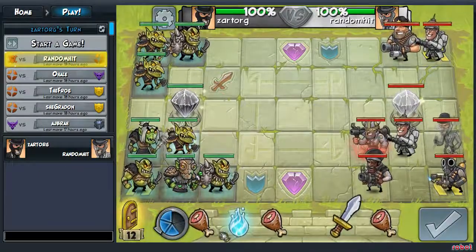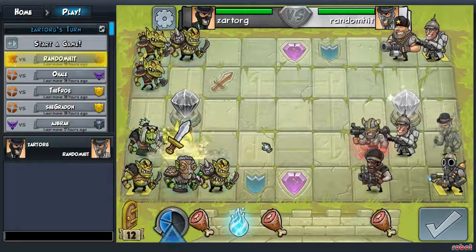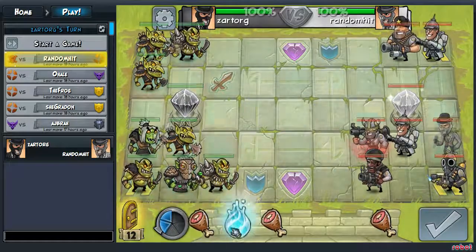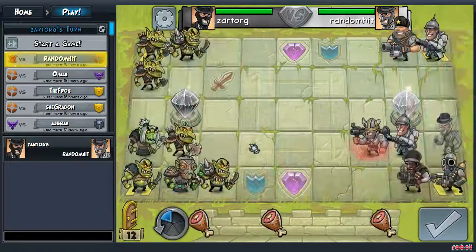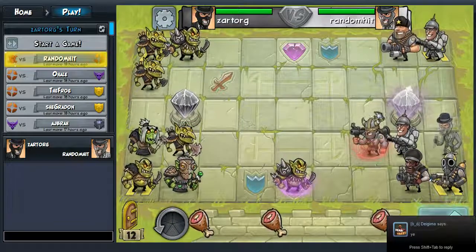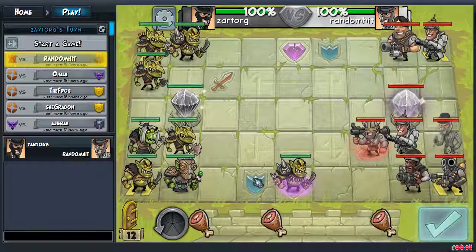You can upgrade your men with certain power-ups like this, so I'll just power up this Axman because I can. You can heal your men, and you can have a special ability like this one. This here upgrades your attack against the crystal, and this thing here upgrades your character's defence.